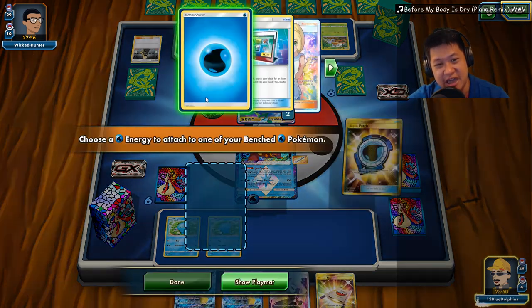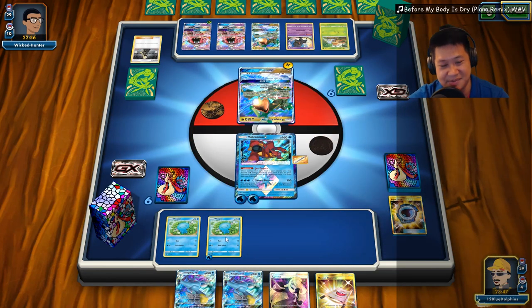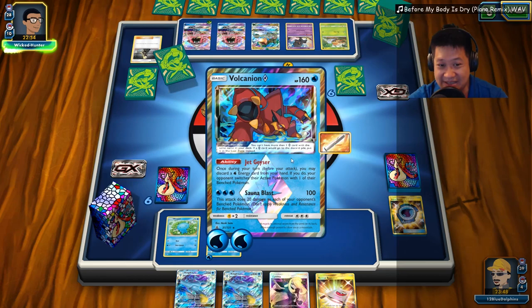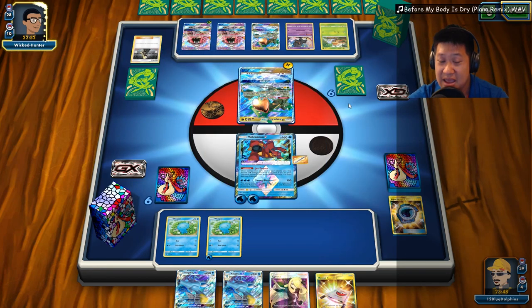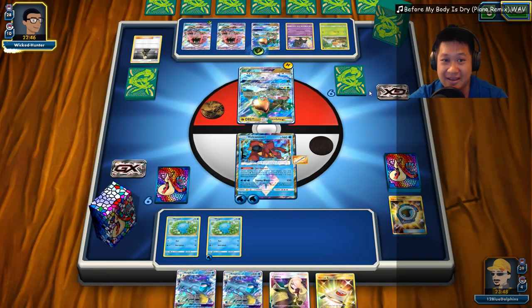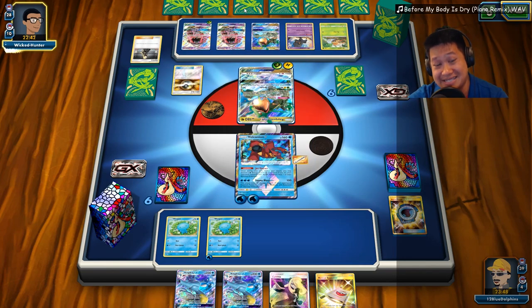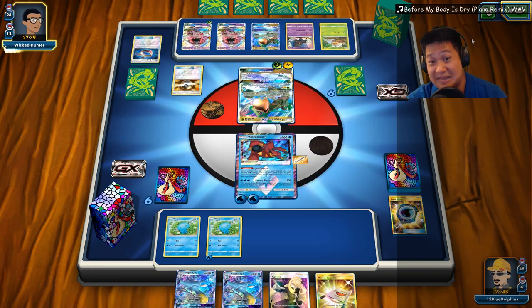I'll play the Aqua Patch now. If I get the Quagsire up I can definitely attack and get some value this turn. But I can't. He might have enough damage to one-shot me if he gets that going. Two energies — not quite there yet. Ultra Ball — if you Rare Candy set up, that is going to be bad. Everything lined up for you, and then for me.